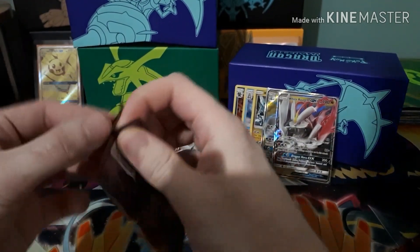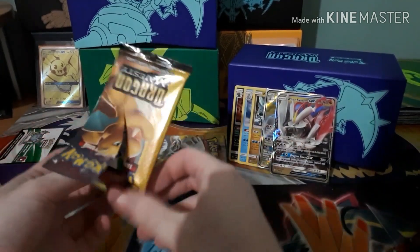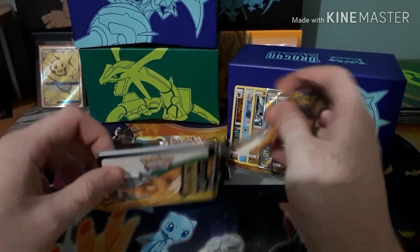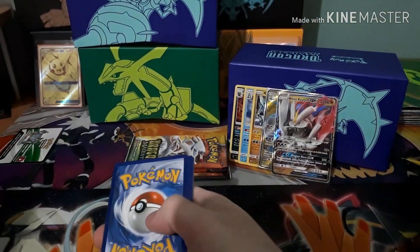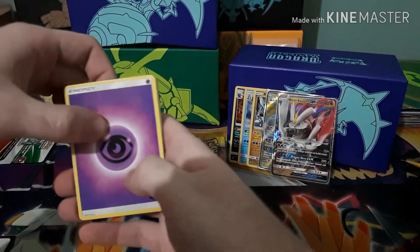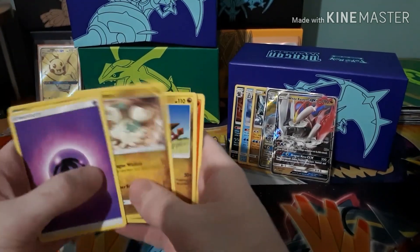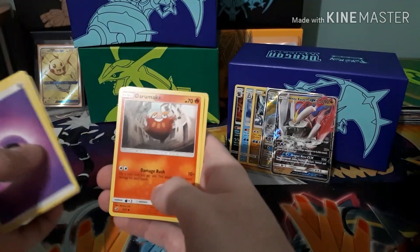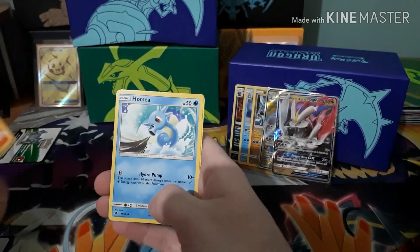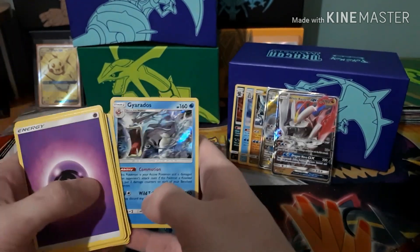Open this one normally. There we go. Got a Psychic Energy, a Shelgon, Drampa, Turtonator, Horsea, Darumaka, Litleo, Horsea, Magikarp, Reverse Magikarp, and a Gyarados. Damn, that's a good one — two Magikarps and then a Gyarados, what a coincidence.